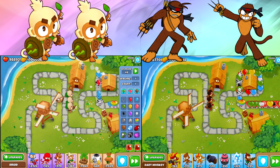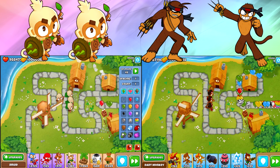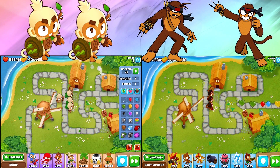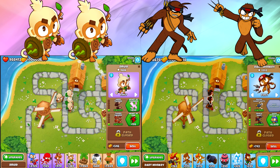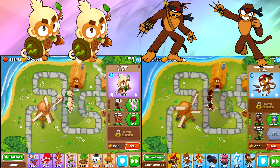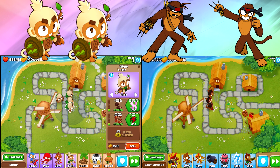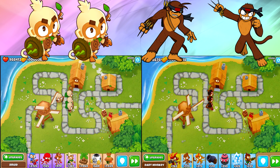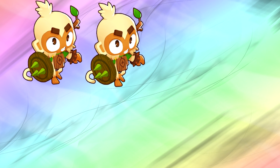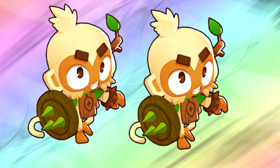Overall, what we know is that the druids do more MOAB popping power. It's a very similar aspect to the popping power overall, but I would go with the druids. The only problem is they don't have any camo detection at all — there's almost no way to get it unless you get a monkey village. If you enjoyed the video, make sure you press the like button, subscribe if you haven't, and have a super-duper delicious day.